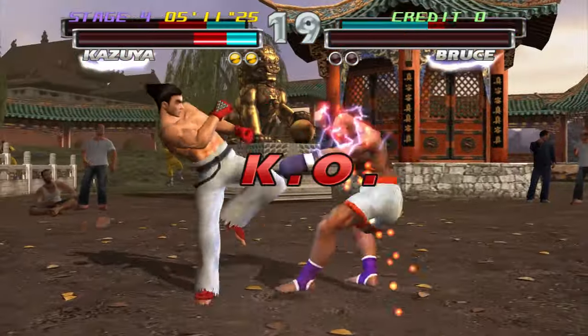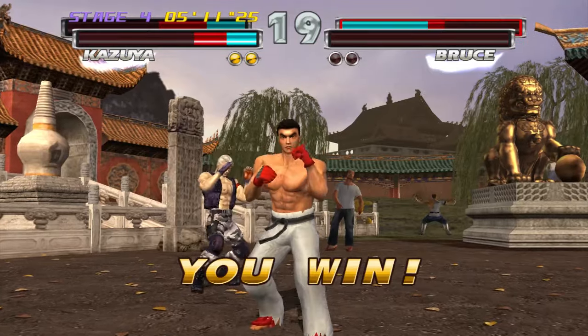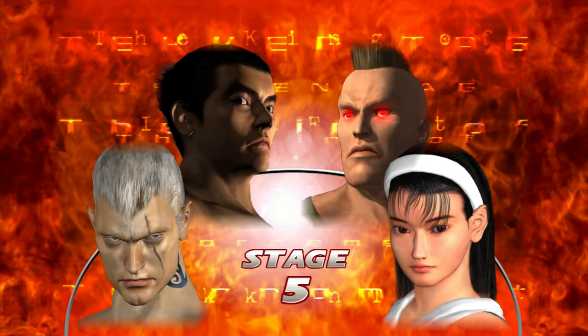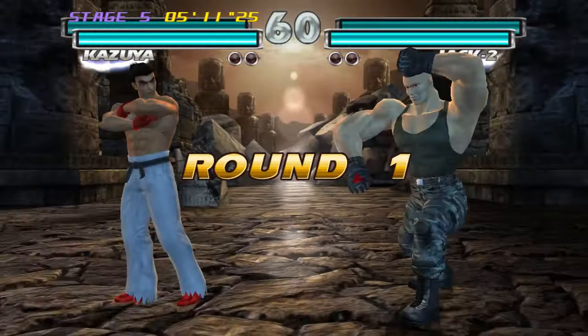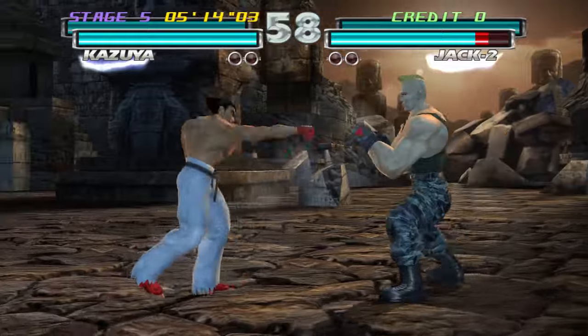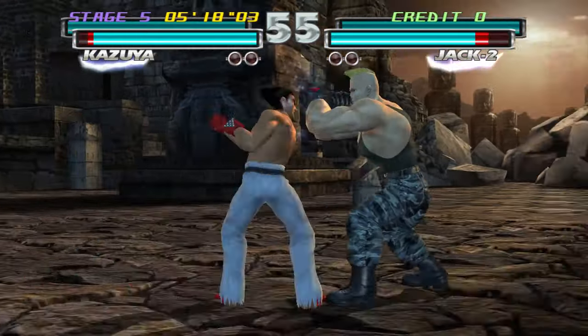That's one really annoying thing about the AI in this game. When you try and start off a combo, a lot of the time — mainly when you get up the ranks in the fights — they do a crouching jab or just a standing jab to stop you dead in your tracks. I hate it. I mean, it's a good strategy to use to stop your opponents from doing their combos, but it's so annoying when it's done to you.